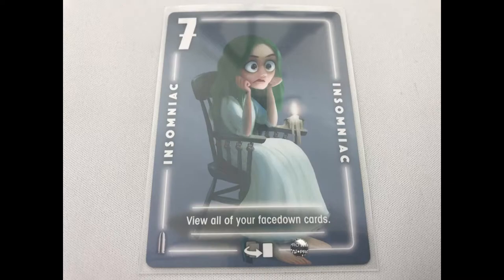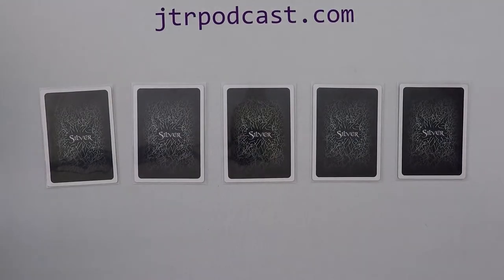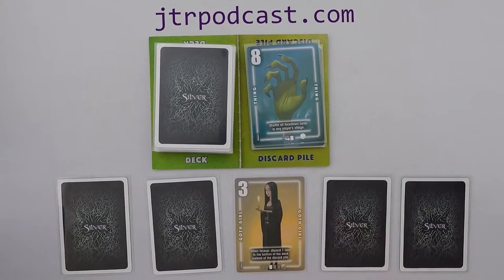For example, the Insomniac lets you view all the cards in your village. Instead of discarding it for the ability, you can exchange it with a card in your village: discard any card from your village face up and place the drawn card face down into the space left by the discarded card. If you decide to take a card from the discard pile, discard any card from your village face up and place the drawn card face up in the space left by the discarded card.